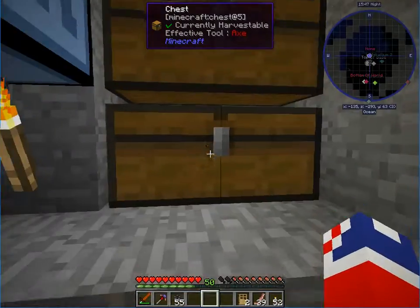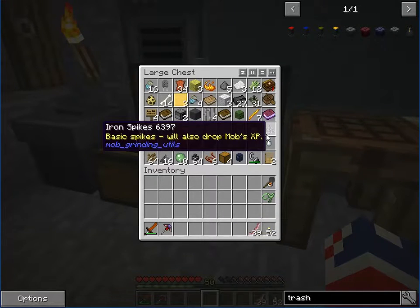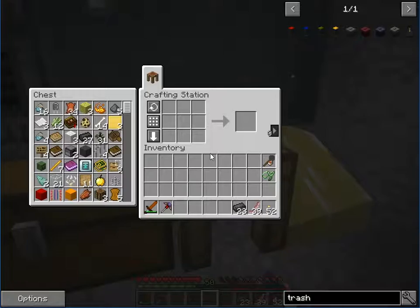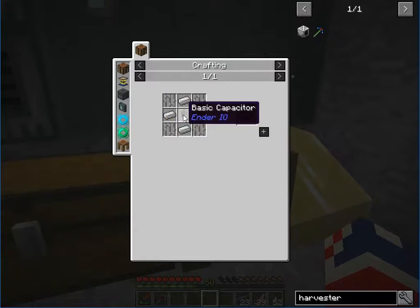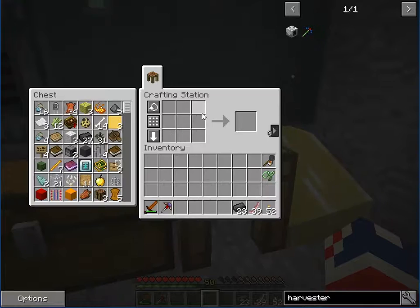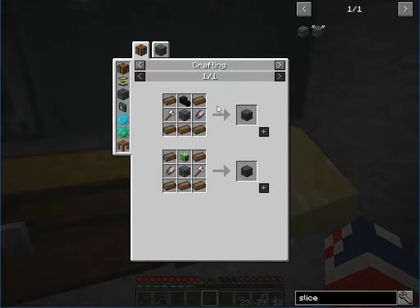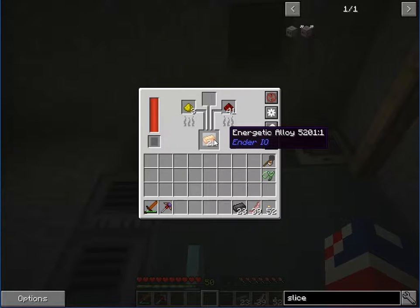We don't want to see the cable so we'll have to dig a hole. These cows are really loud. Let's make a chest — just a single chest because we're just going to be getting redstone. In our item filter we want a whitelist so only redstone goes in. Actually, let's blacklist redstone instead.